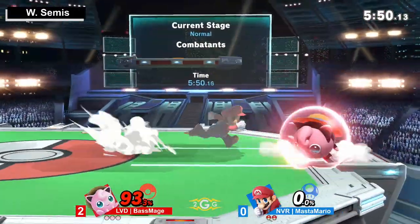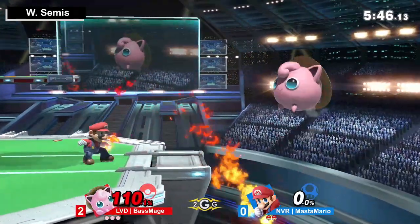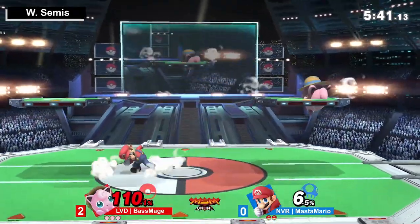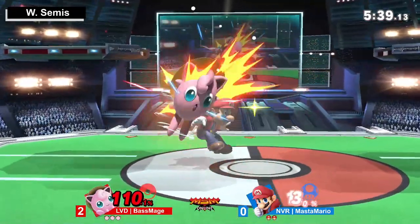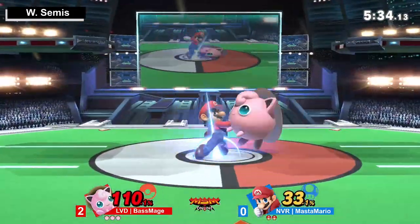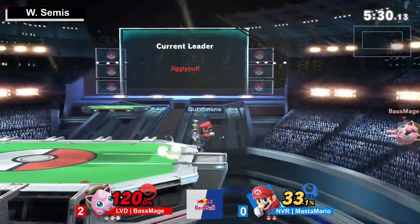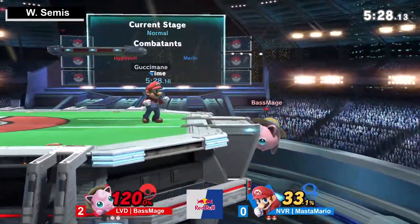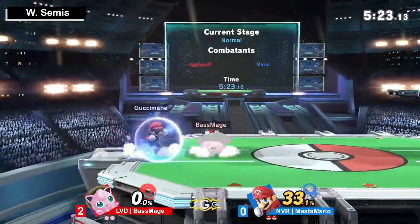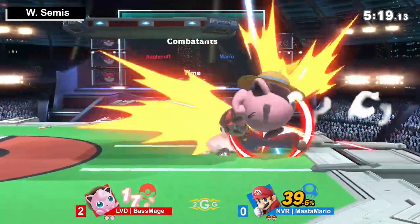There's another back air — another back air! It's that back air man, it's just too good. This is funny enough — this is the first time base mage has gotten the first stock in this set so far. I wonder how that's going to play as a factor. I love the Nair loops — so much percent. If you catch them sleeping it can lead to so much more potential kill. Nice — that range of the up smash, always good. Good patience there from Master Mario catching that drifting pound.